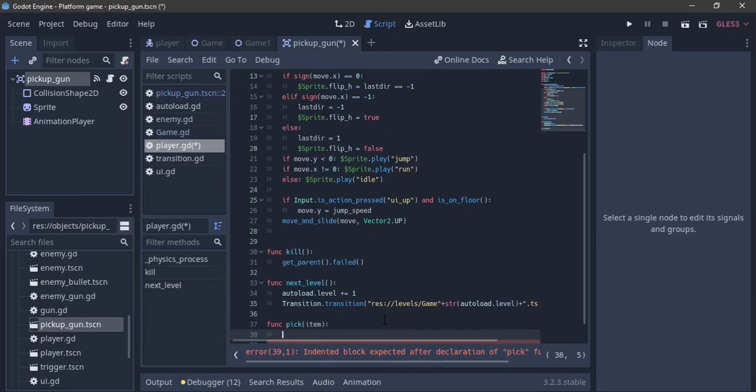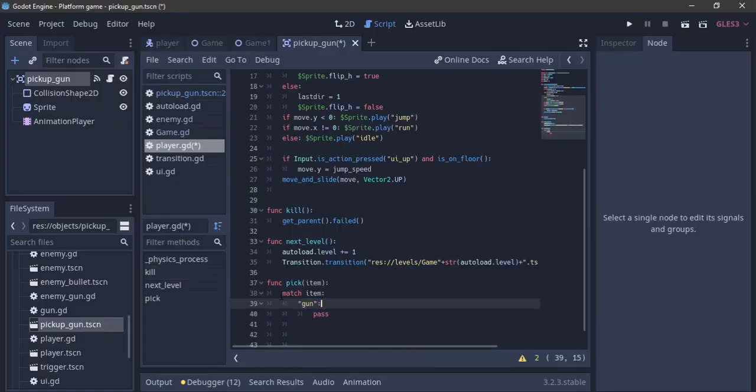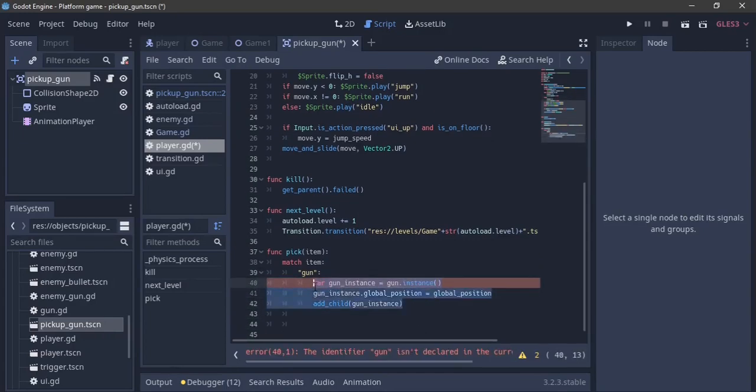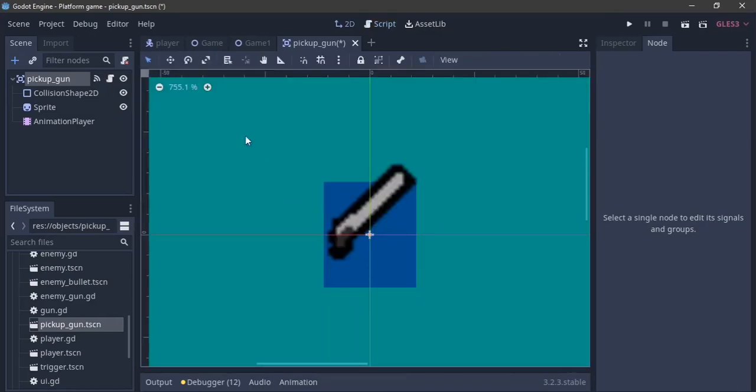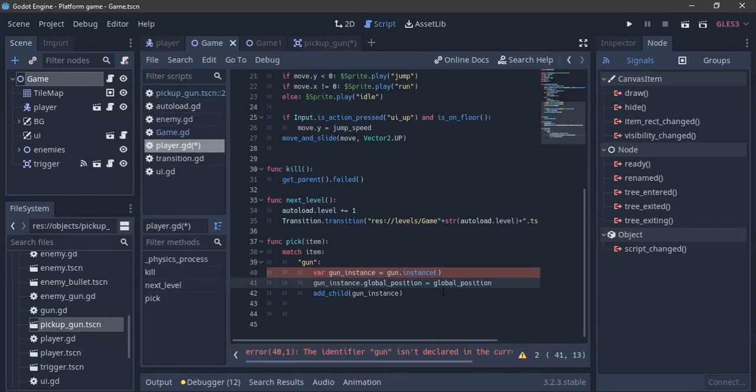Back in the player script, add a pick(item) function. We use a match statement - like a switch statement - to handle different items. So 'match item' and then 'gun:' handles the gun case. You could add other cases like 'powerup:' for future items. For the gun case, we instance the gun, set its global position to the player's global position, and add it as a child.